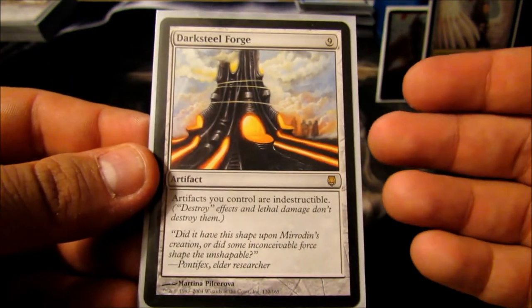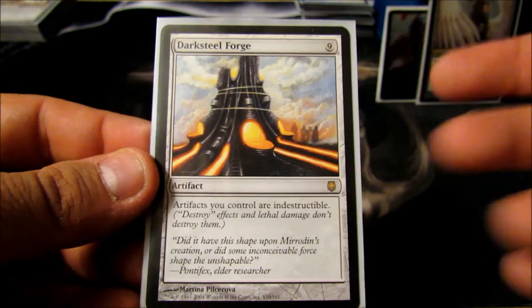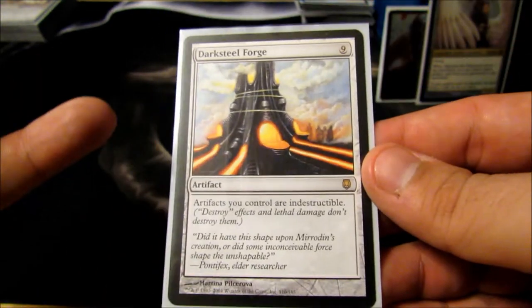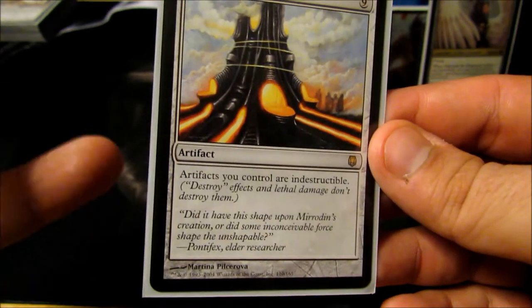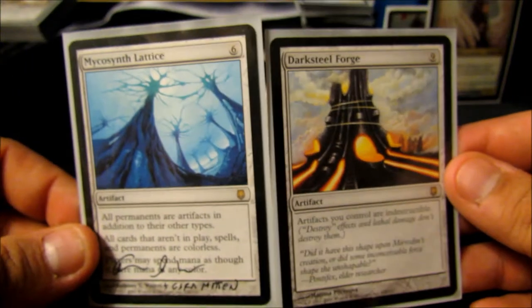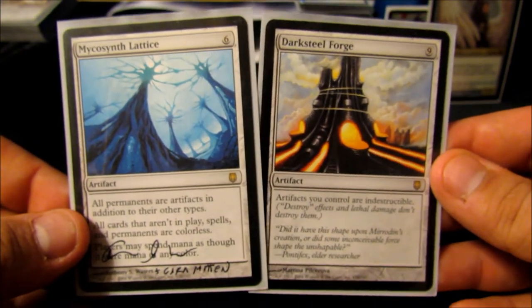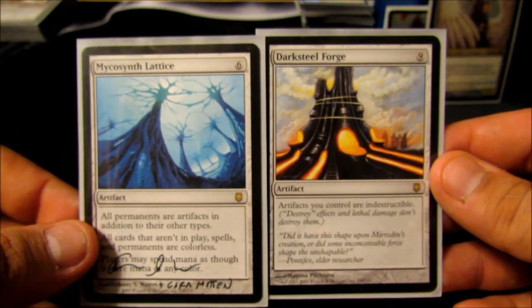And then Darksteel Forge — nine mana, all artifacts that I control are indestructible. This card is amazing. Combined with Mycosynth Lattice, everything I control is an artifact and is indestructible. That's just amazing — you can't go wrong.